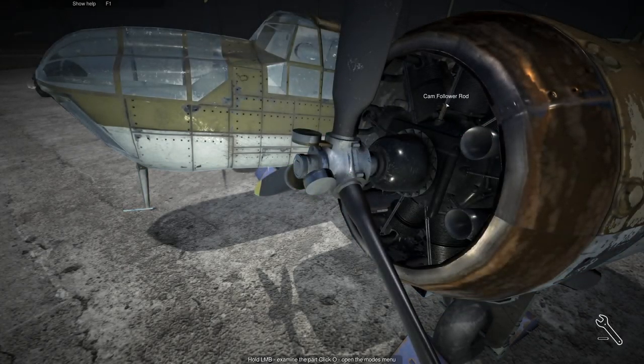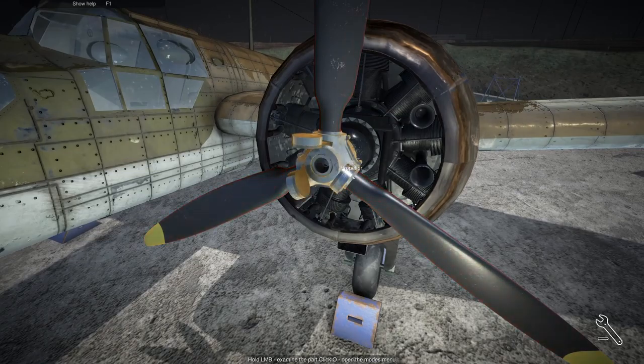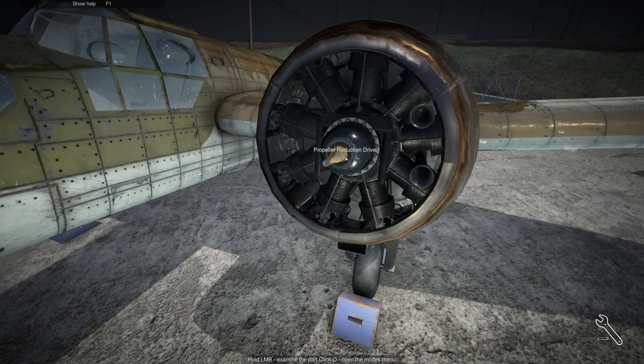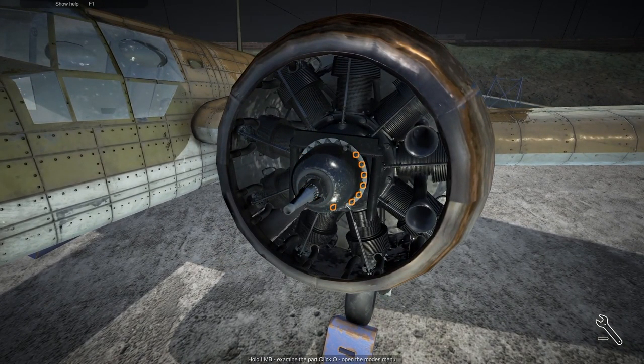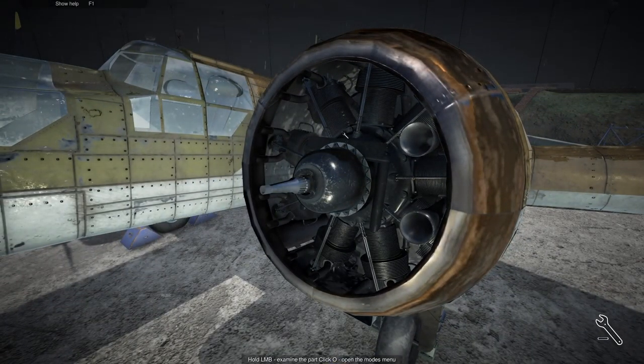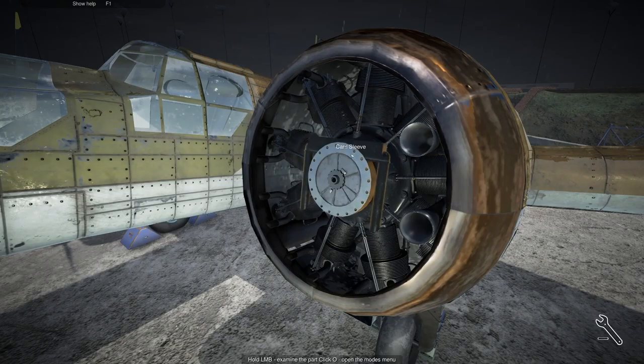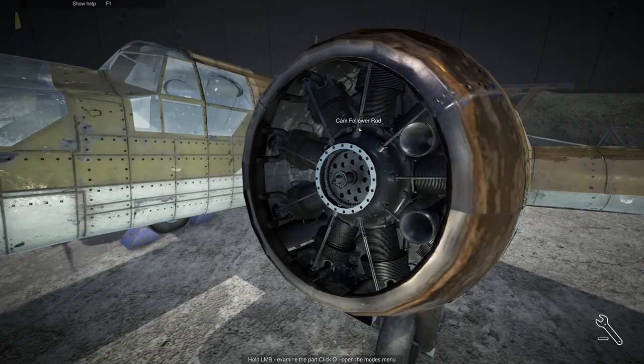We're going to remove these, but we really have to take all this out first. Propeller screw, propeller, all this stuff — get those blades out. We got the engine cover up, now we just wait for everything to unscrew. This game is often annoying where I might find out I didn't need to disassemble the whole engine, but sometimes it does that so we just have to wait.